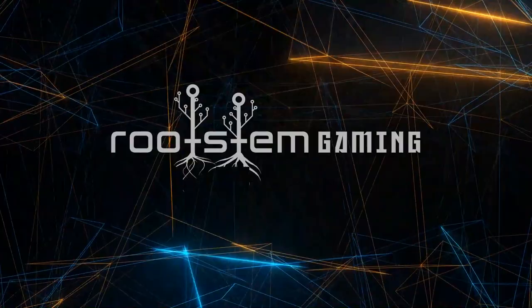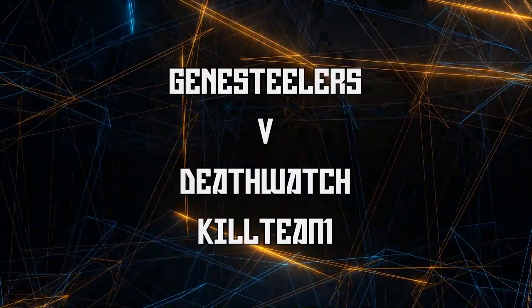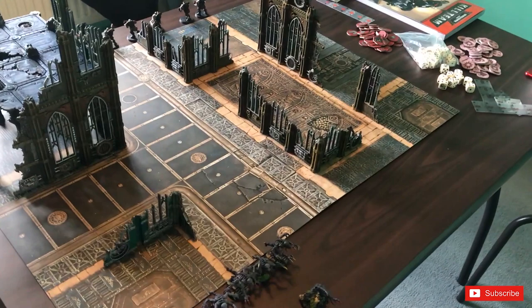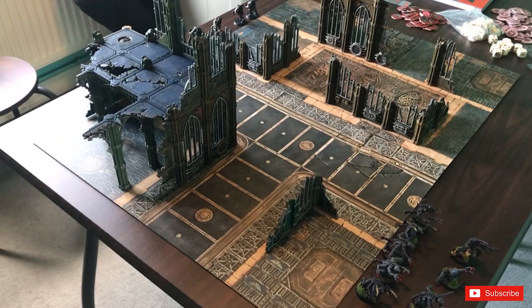Welcome to Roots 7 Gaming and this is Kill Team. Welcome to another game of Kill Team. For once we're actually going to be playing on the board. This is going to be using the terrain that just comes in the Kill Team box because I'm actually down at a friend's house. Say hi Brian. Hello. And we're going to be having a classic matchup.